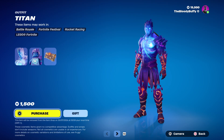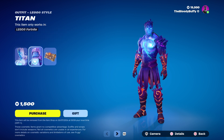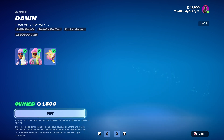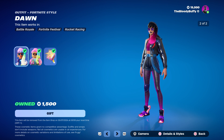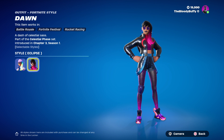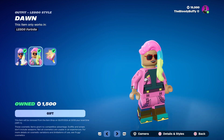Then we've got Titan, back after 71 days. No edit style, but that's what it looks like as Lego. Then we've got Dawn — she's returning after 119 days. She does have an eclipse style. Nice skin, actually. That's what she looks like as Lego.